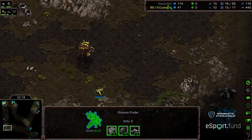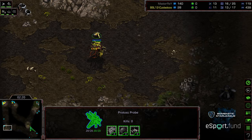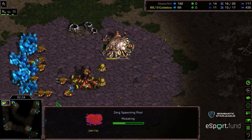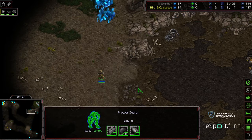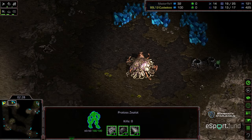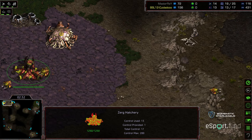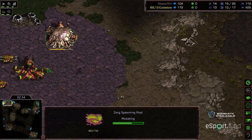That Overlord spots the drone — we do have a drone cross-map scouting. Spawning pool... actually, ignore everything I said. The Zealot is making its way forward into this base, and I believe it is going to be on top of that natural expansion, maybe even the main, as the spawning pool is finishing.